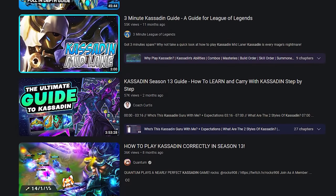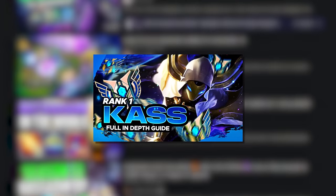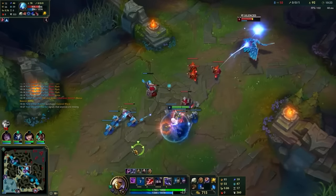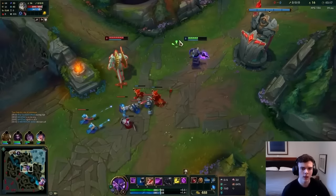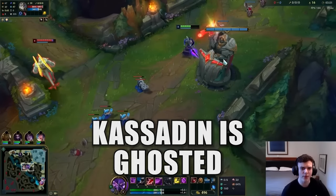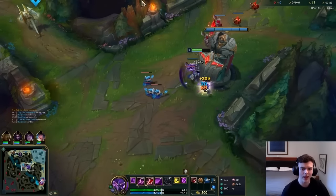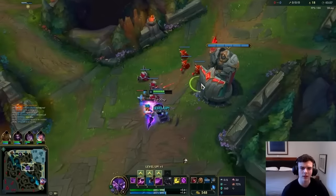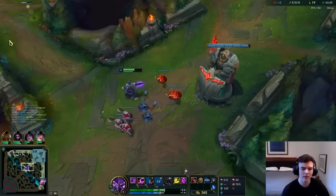For the research segment, I watched Shock's rank 1 challenger mid guide for Kassadin because I not only wanted to know how to play Kassadin, but honestly just how to play mid lane. From the guide I learned a few things. First, Kassadin's passive makes him ghosted, which means he can walk through minions and characters. This actually helps his maneuverability in fights a lot and I probably should have known this if I just read the ability.